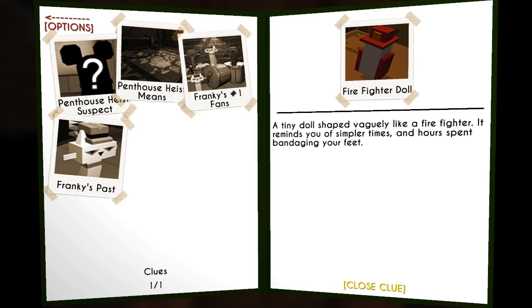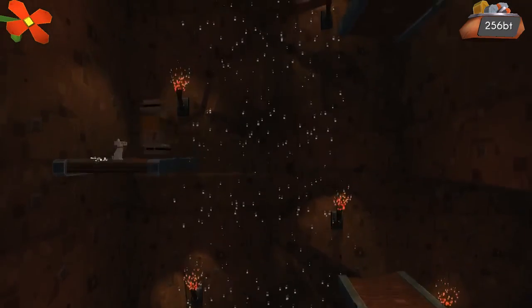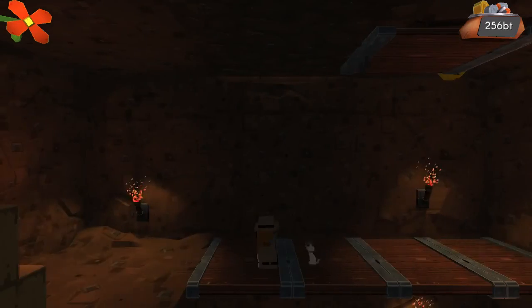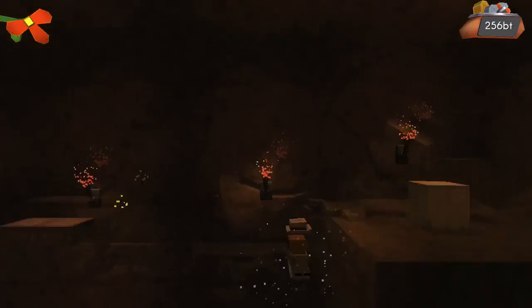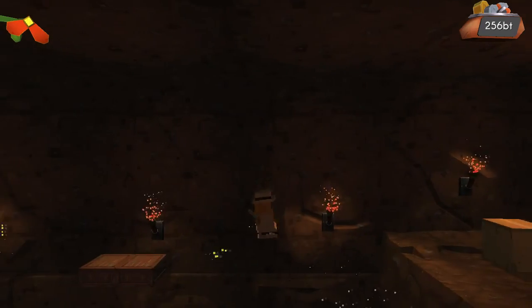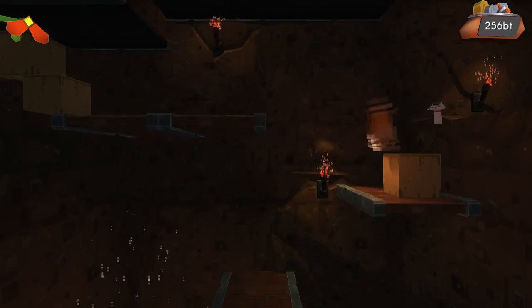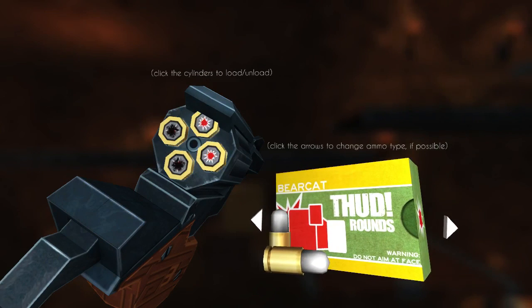That was the original area and we found the fire hydrant thing, which I don't know what it's used for. I should actually look at that. Clues. What is this — a firefighter... oh, it's a doll. A tiny doll shaped vaguely like a firefighter. It reminds you of simpler times and hours spent. Oh, so I found one of those dudes' dolls. Makes a lot more sense now. Can I jump up to there? That seems like it's a hatch that can open. It very much seems like one. Hidden platforms — I see you. I just missed you. I may or may not die.